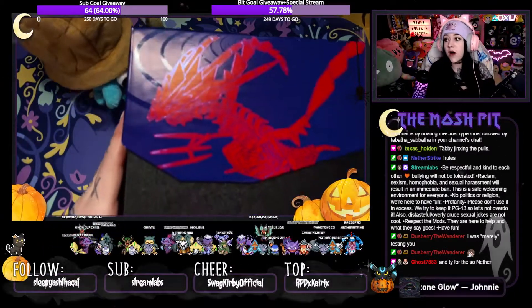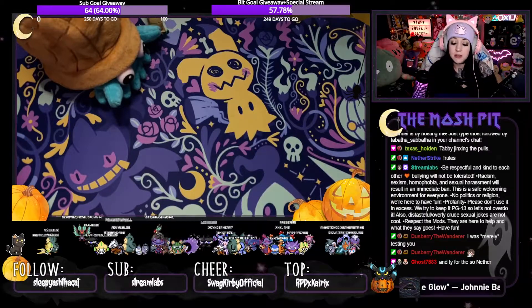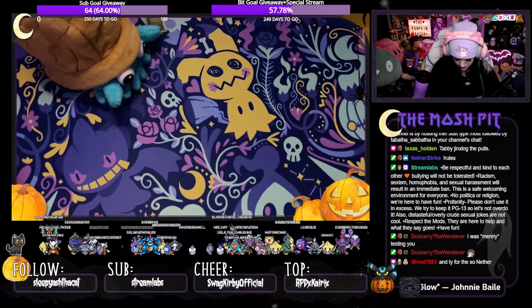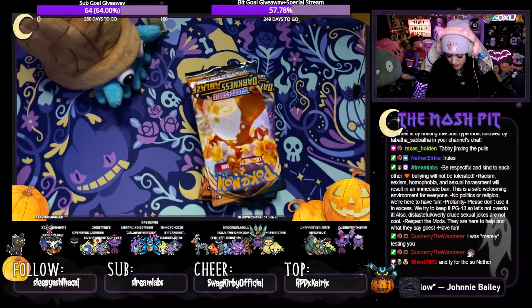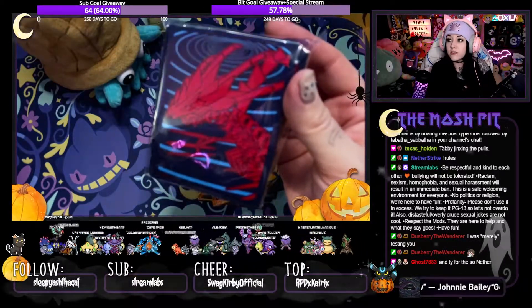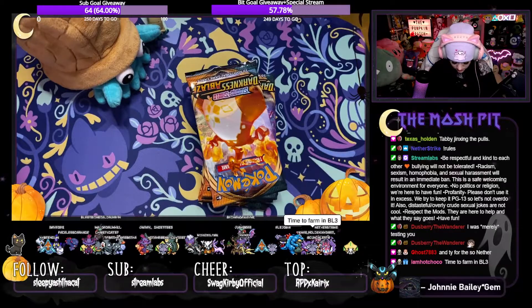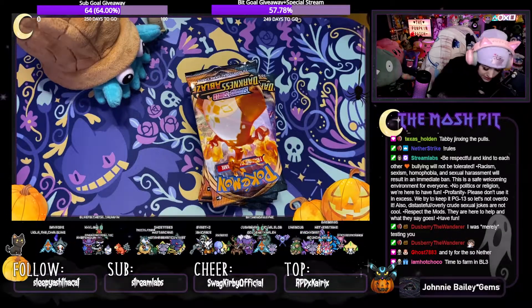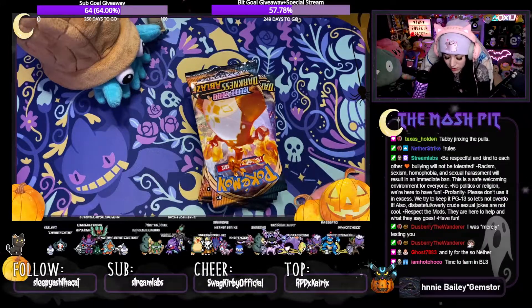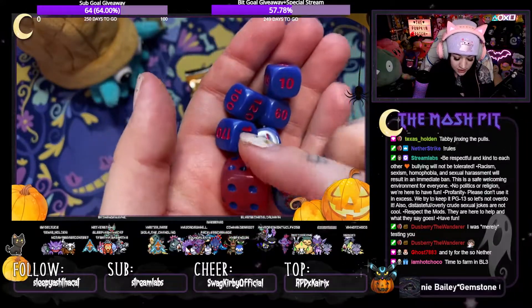Let's check this out — first of all, this ETB is beautiful, really really nice. I love the colors, I love how this ETB looks. So of course we have eight Darkness Ablaze packs. We have these awesome sleeves — I really love the card sleeves for this set. Really nice sleeves. And let's see how the dice look. I am an avid dice collector, so I'm always happy to collect new colored dice, and I really love the colors on these. I love this pink one.